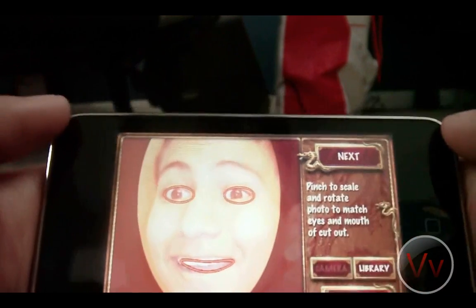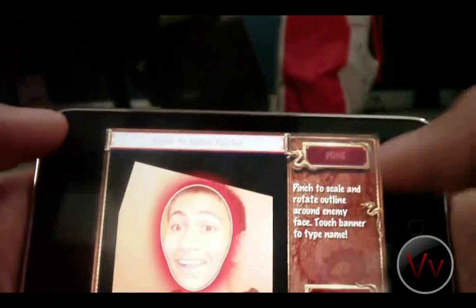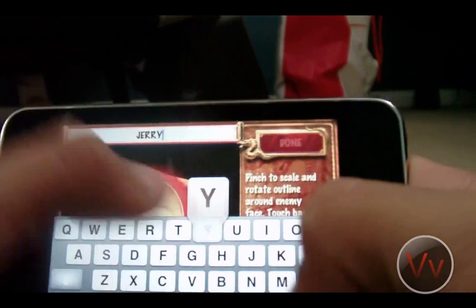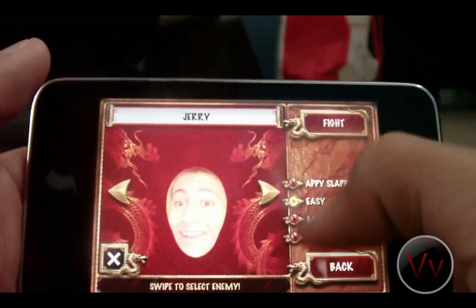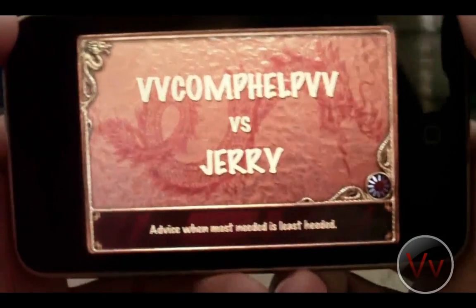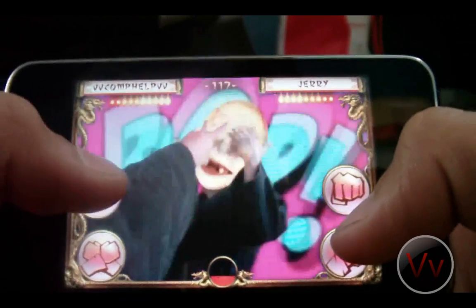Let's just say that's good — well, it looks like I have makeup on or something. Let's click next. Now we're going to put it right there, that's where my face is. We're going to go ahead and click enter name to fighter, and we're going to type in Jerry, because that's my name, and click done. So there you go, that's my face — it's probably not the best since I'm not looking directly at the camera. I can put it on easy, medium, appy slappy. I'm going to click appy slappy — easiest level — and click fight. So I want to fight myself, but pretend this is your sister. I'm going to fight my own face. You can see my face getting black.